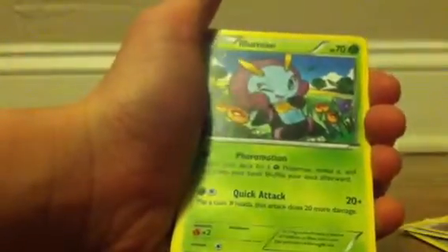Code card. We got a Scatterbug, Dodrio, Bunnelby, Pumpkaboo, Bidoof. I was just trying to get my cards organized and knocked over my rare and reverse holo stacks. Illumise, Herdier, Cassius.